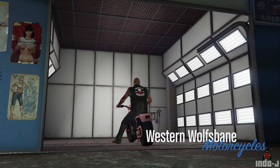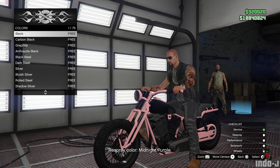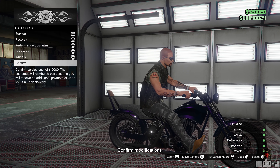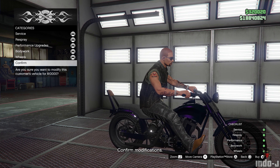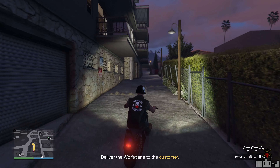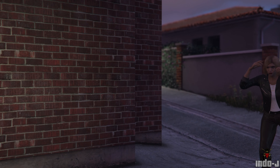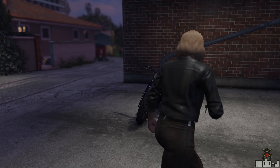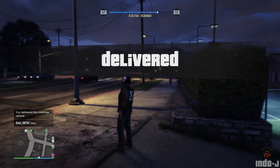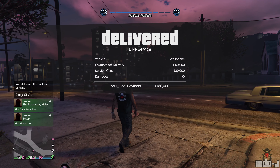Just like the car shop deliveries — do a surface repair, get it ready. It costs 10,000 just to repair the bike, and then you deliver it. The payout is 180,000 for a bike — imagine that in real life! That's a great payout, even better than the Bunker stuff.